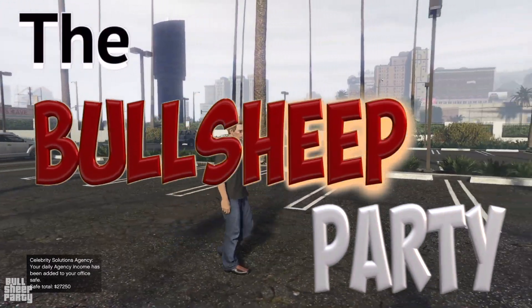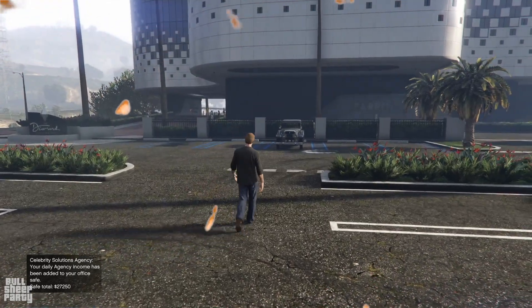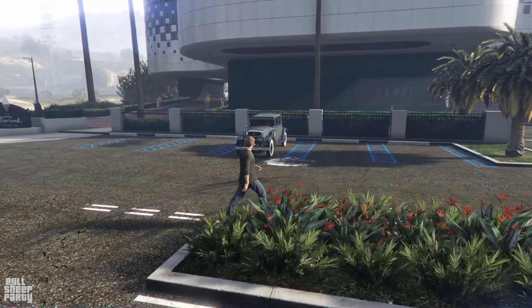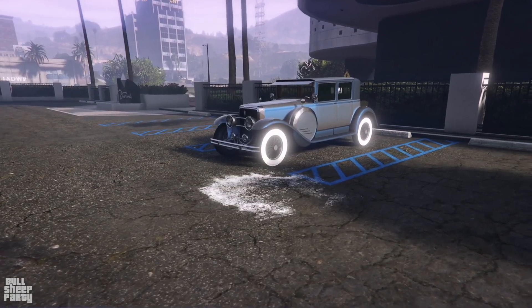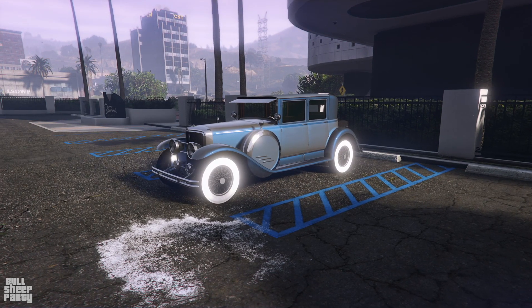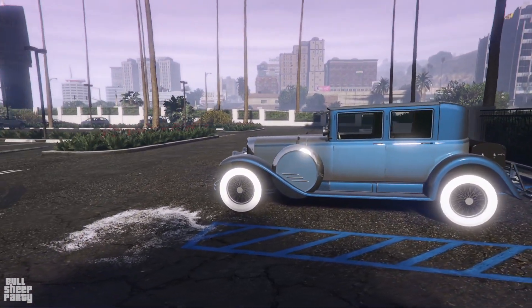Hey everybody and welcome to the Bullsheep Party. In this one we're going to be taking a close look at the new podium vehicle, the Roosevelt Velour. As always I'm going to be showing you its exterior, its interior, the way it customizes in Los Santos Customs, and ultimately I'm going to be answering the age-old question: is it worth it? With that out of the way, let's start with the 360 around the Roosevelt Velour while I give you some facts about it.